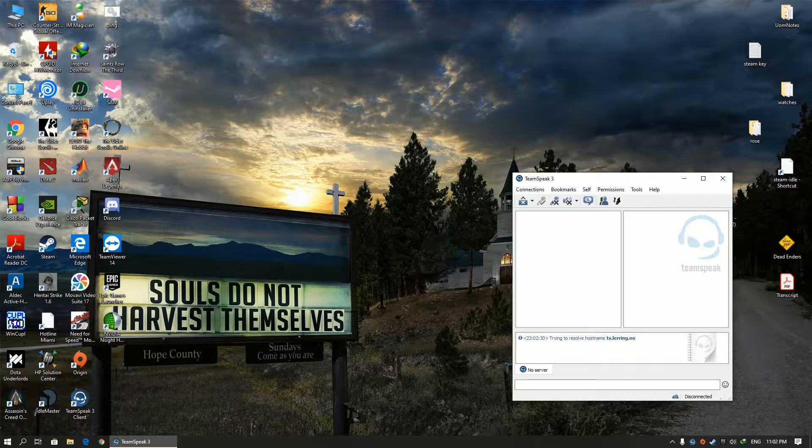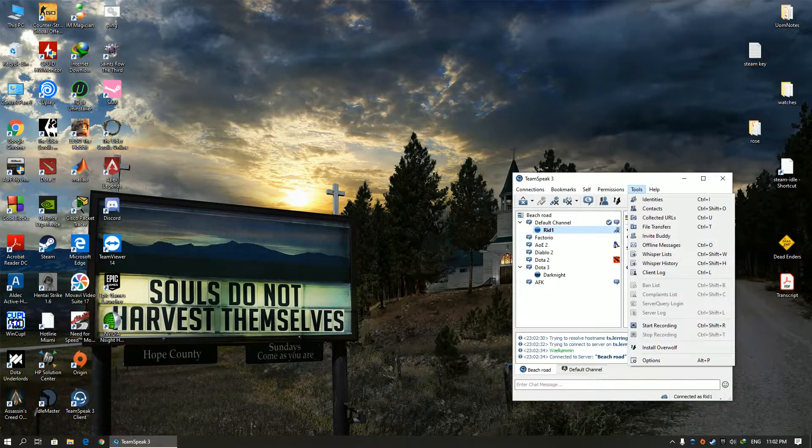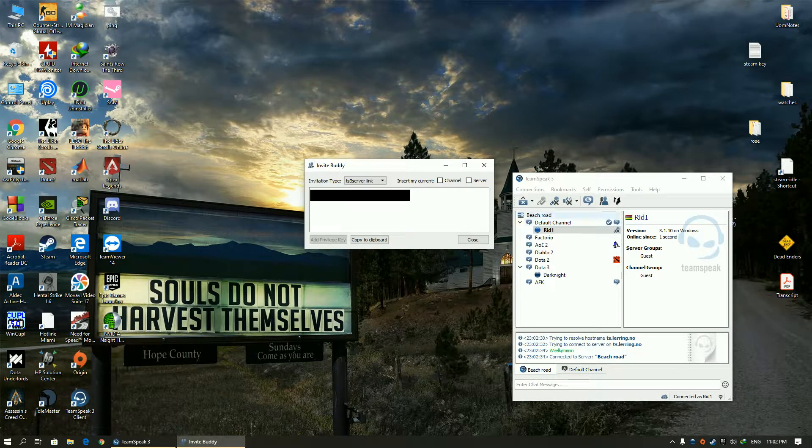Let's try this one. Connected. To obtain the password you should click on Tools and then on Invite Buddy. Here you will obtain a link. Inside it will say password is equal to, and you will have the password next to it.